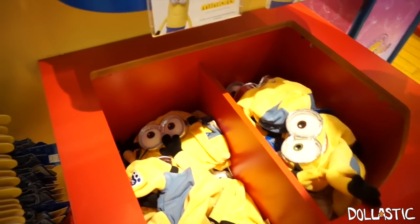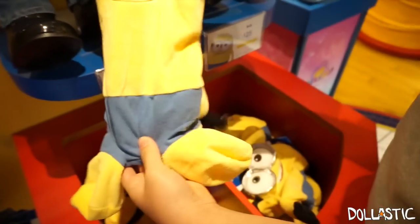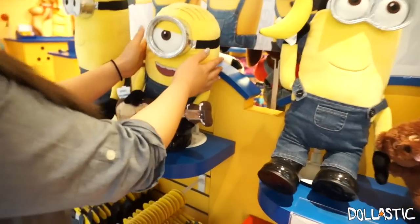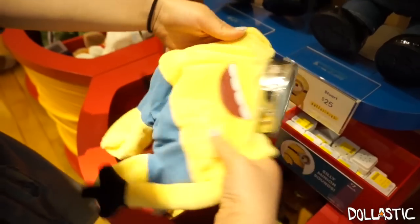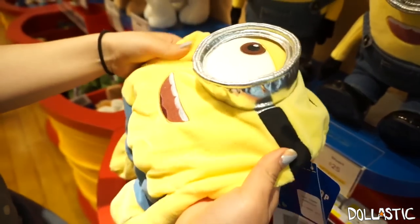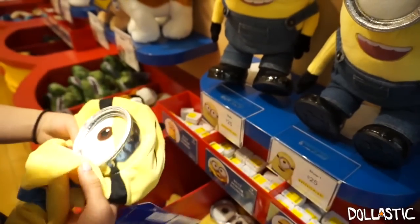Which one do you want? I don't know. You can get what you want. I'm going to get Kevin — okay, I think he's over there. Jennie's going to build her first Build-A-Bear! You want to look for flaws if it looks good, and also check if there are any dirty spots. I think he's clean. Are you excited? I'm excited.